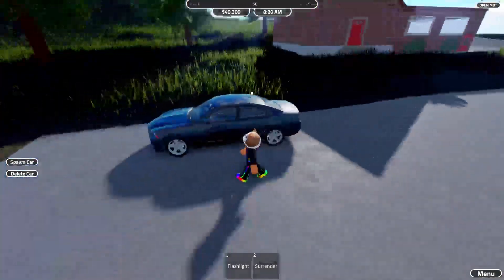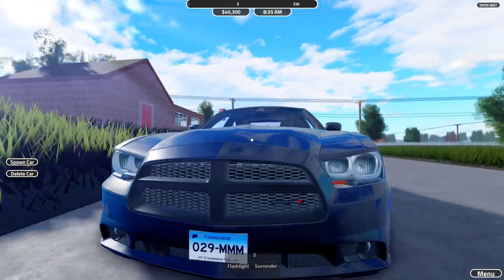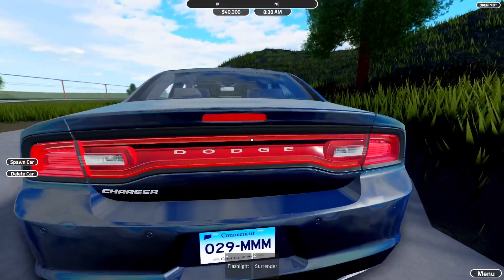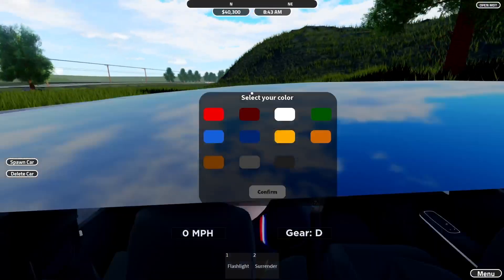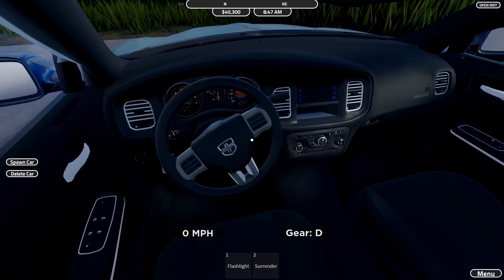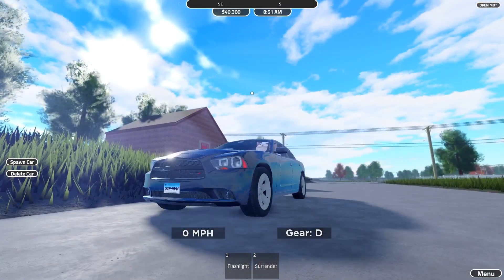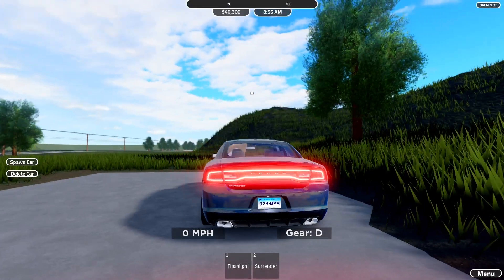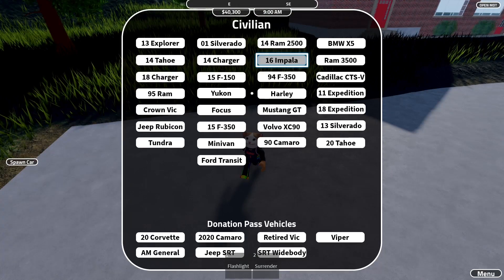Next up we have the 2014 Charger. It's an earlier design but still a pretty nice car with the white rims. It does say 'Dodge' with the logo and the door actually moves. Everything else is pretty nice. I'm going to give this a nine out of ten — the first car I actually like and would want to drive normally.